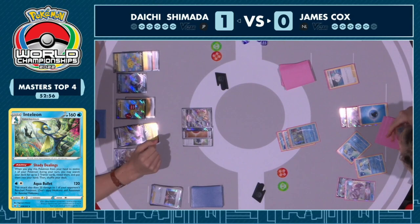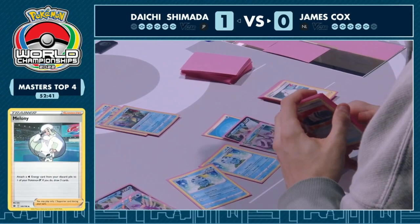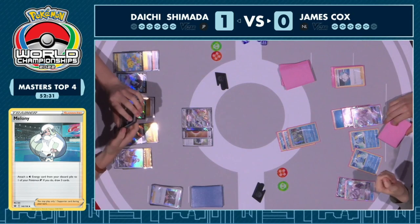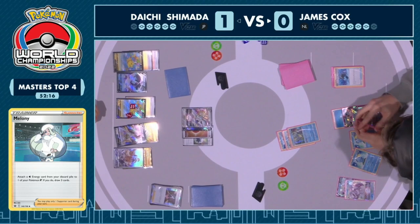James has this crucial turn to get as much Shady Dealings done as possible before that potential Jolteon evolution. The hard choice: do you try to spread damage, start mapping prizes, stay in this game if the Jolteon shuts you down? If the Marnie comes through, it doesn't matter if you have leftover pieces for next turn — that's the other angle Daichi's list is attacking from. James found a Capacious Bucket, a Choice Belt, and one other card off the Melanie. The second Shady Dealings ability almost certainly going to get that Inteleon a Scoop Up Net.